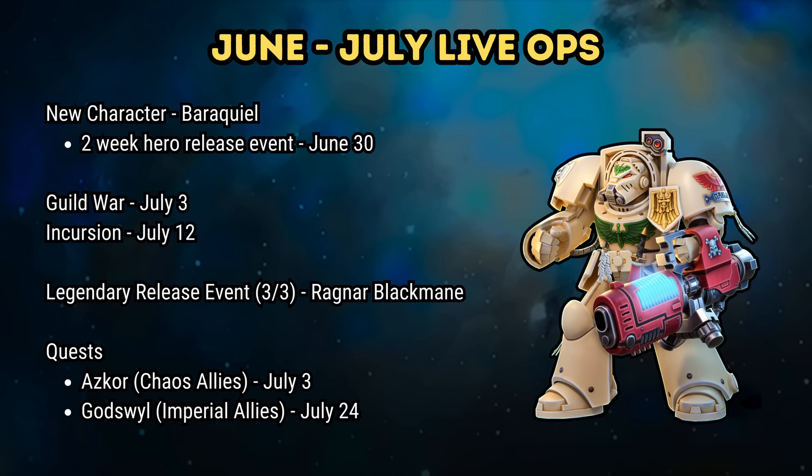There are also two character quests, as usual. The first of those is on Ascor, the Exalted Eightbound, and you'll be able to bring Chaos units as allies when you attempt the quest on July 3rd. The second quest is for Sword Brother Godswill, on July 24th, with Imperial allies.